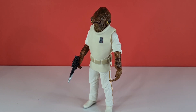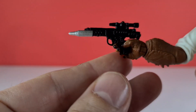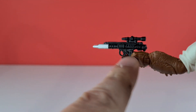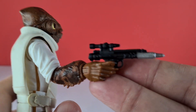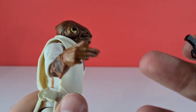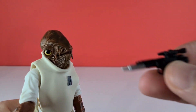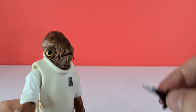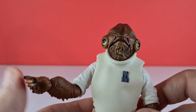His first accessory is his blaster, and it's just a normal Rebel-esque blaster. It's done really well — got the black detailing with the silver tip, and with his little claws he's got a trigger finger so he holds it quite nicely. Unfortunately he hasn't got anywhere to store the blaster, no holster, so it will just go into the customizing drawer because Admiral Ackbar never really uses it.